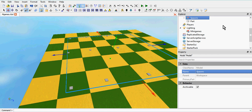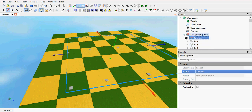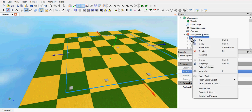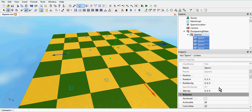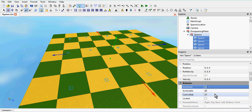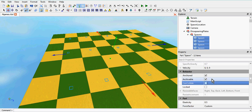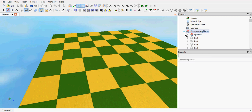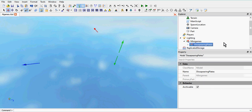Now we can cut this model and paste it into the disappearing plates model. Then right-click on spawns, select children, make them all transparent by setting transparency to one, anchor them all by checking the anchor box, and make them all non-collidable by unchecking the can collide box. Then close the spawns model, and cut the disappearing plates back into minigames and paste it back in. Now we're set to go.